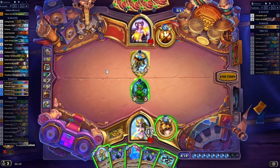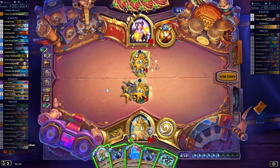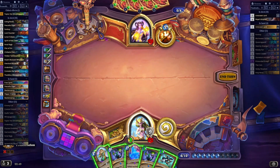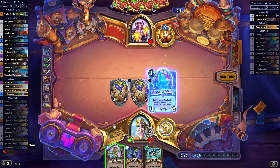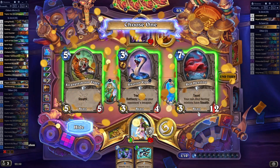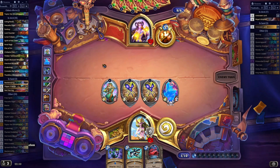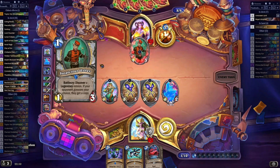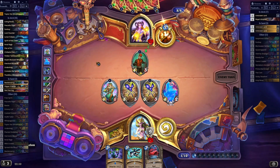Nature spell. Play the beetles, play this. We want to discover a beast this time because we've already drawn both of those. That is a pretty big beast. Whatever legendary minion they get, if they play it, I know what it is, so they don't really want to play it this time, but they might have no choice.